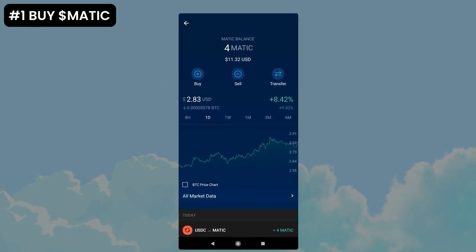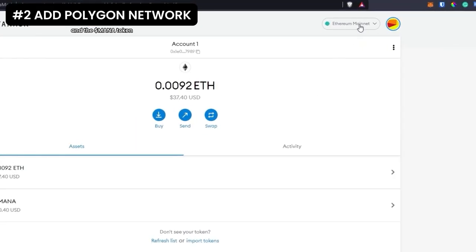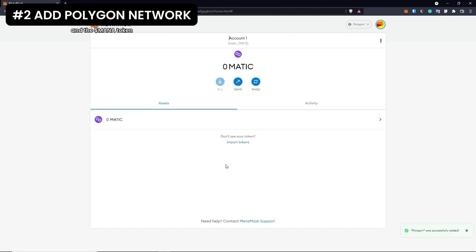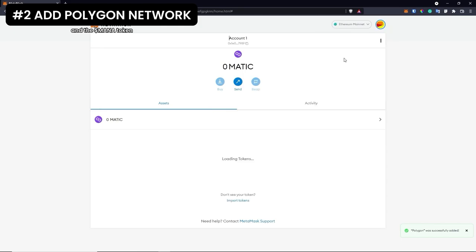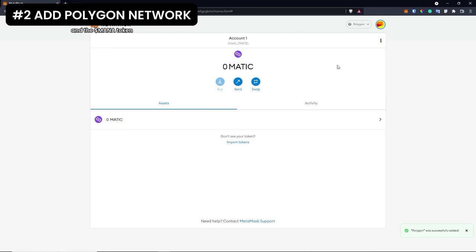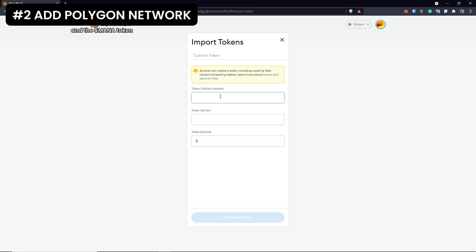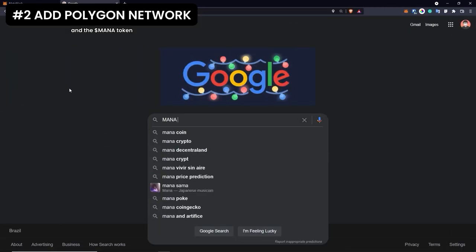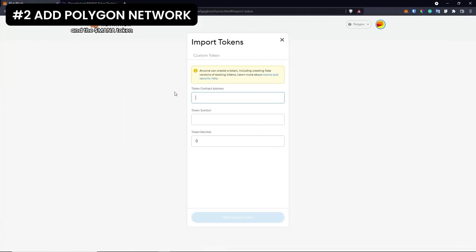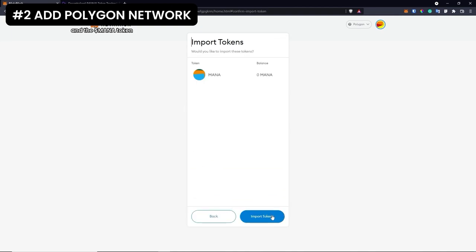Now we are going to switch to MetaMask to display the Polygon network. Press where it says Ethereum Mainnet and click add network. I will put all the details in the description — take in mind that those could change in the future, so please check the description. Fill in the information and press save. You will be able to see the Polygon network. If you want to check your balance on the Ethereum network, you can switch at any time. We are also going to add MANA — when you want to add a crypto, you need to search for the contract address of that crypto on Polygon. I will include the contract of MANA on Polygon in the description. Paste it, press add custom token and then import tokens.